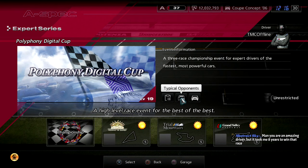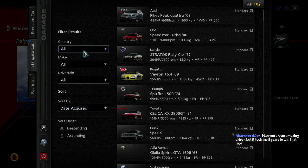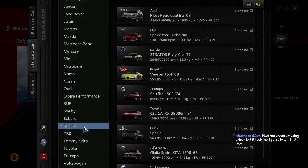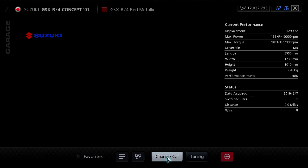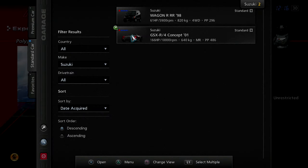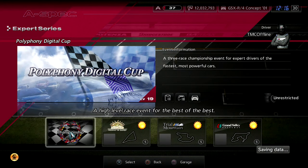I'm hoping to get the field completely shuffled up and get some random cars. I might have to reshuffle the field maybe a couple of times, but the car I want to use for this event is going to be something completely odd — the Suzuki GSX-R4 Concept. It's basically a motorcycle on four wheels.